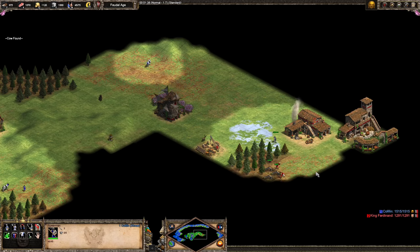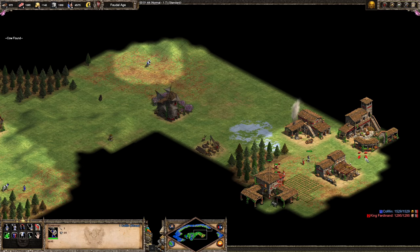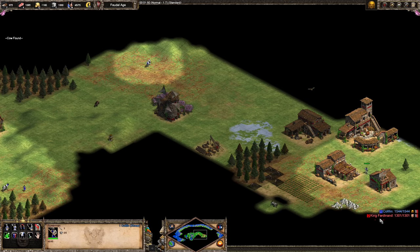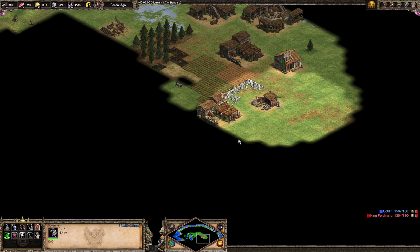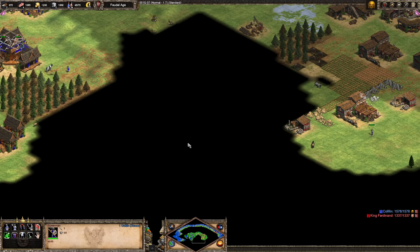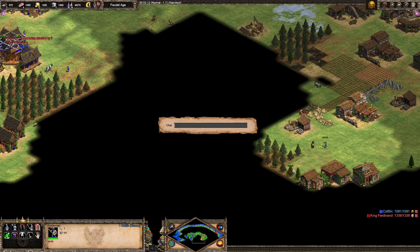That goes into the fourth tip as well — how to defend against a castle drop. I see he has a blacksmith and market but also a stable, so it could be stable units and conquistadors, or maybe he's just going for husbandry and bloodlines. Now I see his mining camp on the stone, so I am expecting conquistadors. The first thing you want to do is wall up and figure out your unit composition to defend against conquistadors. You probably can't stop the castle from being built at this point, so walling is your best bet. Make sure the castle won't be in range of your town center so your villagers can stay active while you build up a defense.